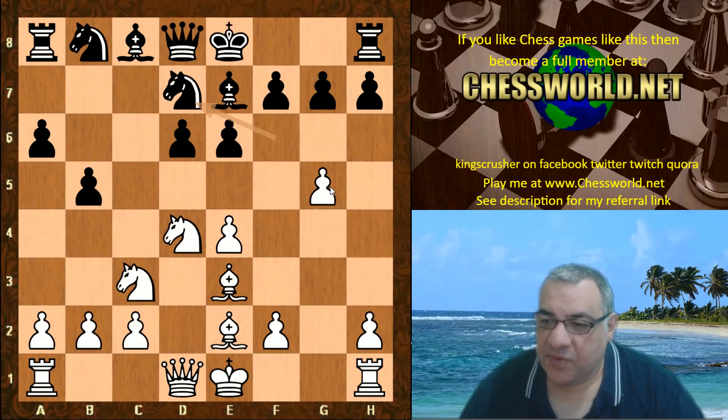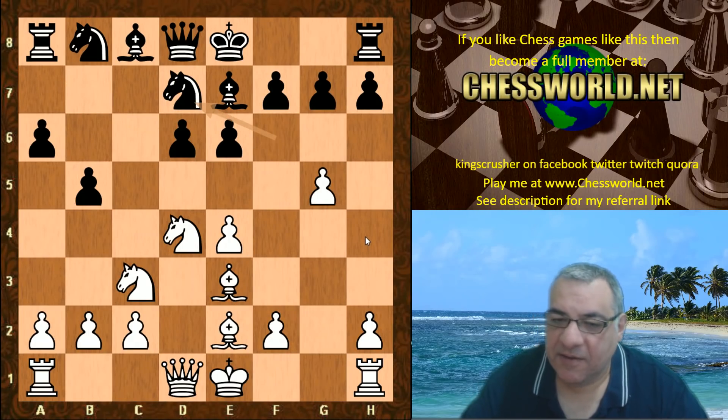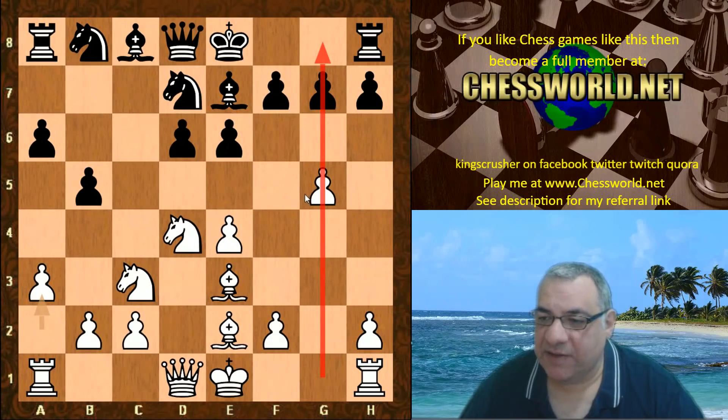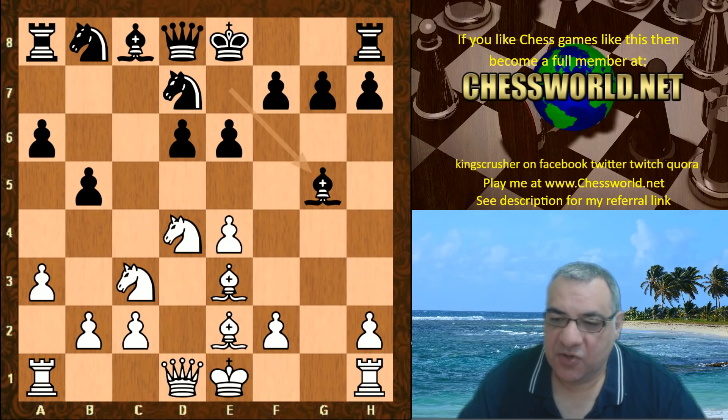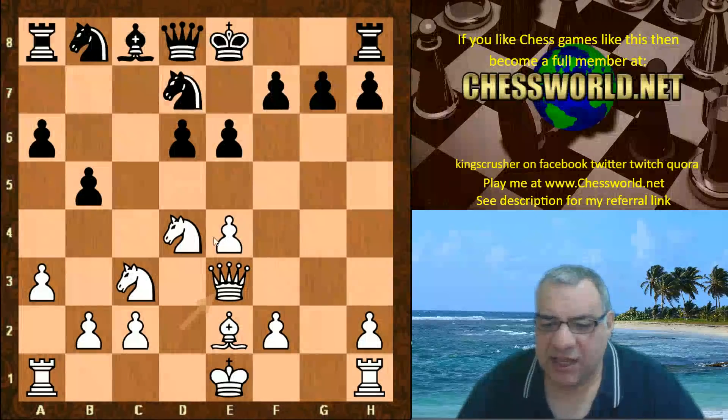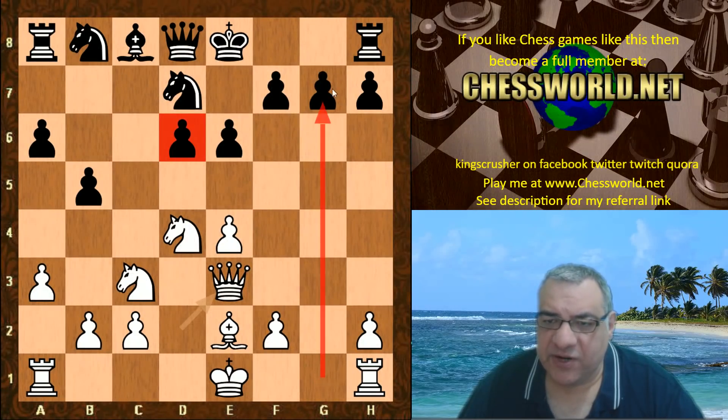Now do we want to protect this pawn? Well, h4 has been seen before, but this is very interesting as well — this has been seen before as well, a gambit to kind of open up the g-file. So there's a welcoming committee for Black later. Castles after grabbing this pawn — Black did grab the pawn — and we have Qd2, Bishop takes e3, Queen takes e3. What has Black done? Slightly weakened d6, given White the g-file road to the king, which could be really dangerous if Black castles kingside.